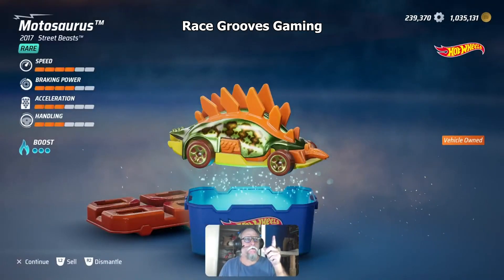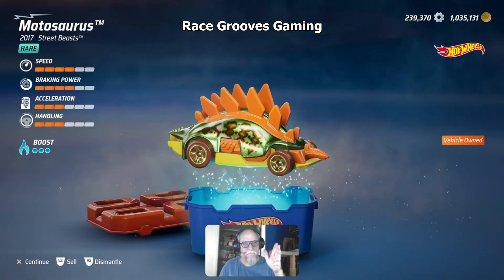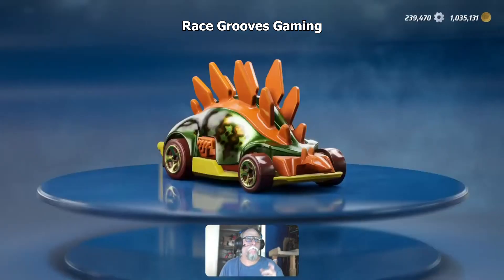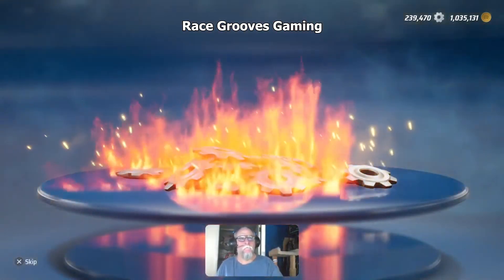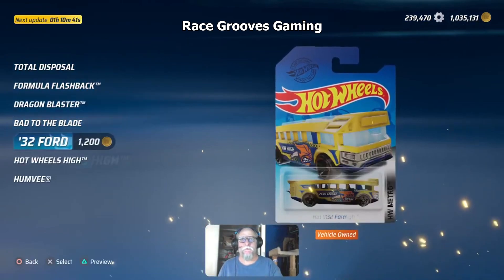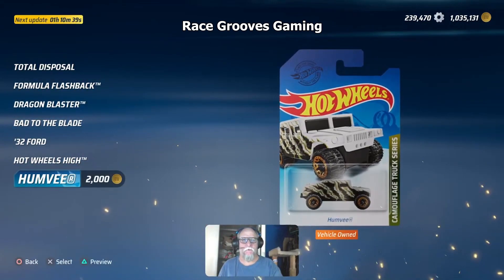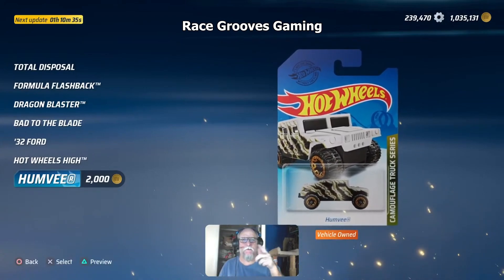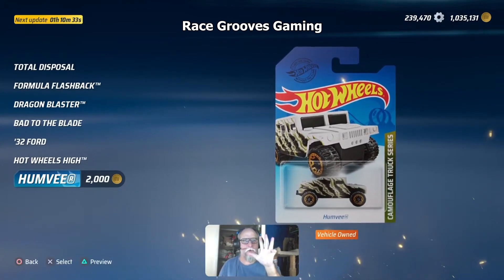I have 239,370. Dismantle — I got 100 gears. The other thing to do is keep checking the shop for super treasure hunts. Especially if a super treasure hunt is 500 coins, you can buy it and dismantle it, and you get 500 gears.